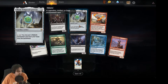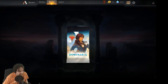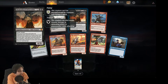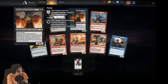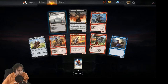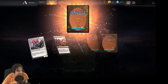Thran Temporal Gateway: pay four, tap — put a historic permanent card from your hand onto the battlefield. If you have really big legendary creatures, it's a good way to cheat them into play; I don't think standard has enough to make it super worth it. Oh, mythic — Demon Lord Belzenlok! Flying, trample, six/six. When he enters the battlefield, exile cards from the top of your library — the ones that cost four or greater go into your hand. He then deals damage to you for each card put into your hand.